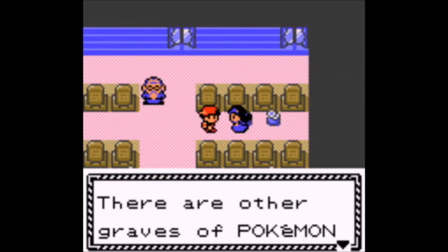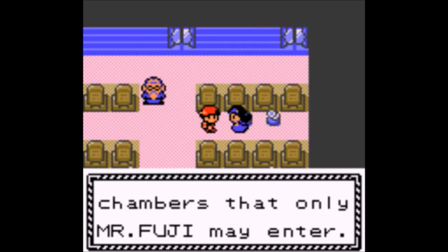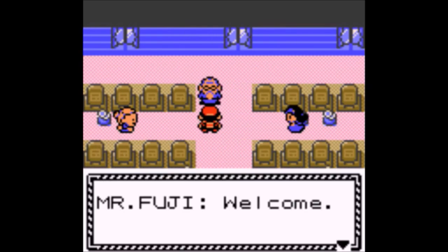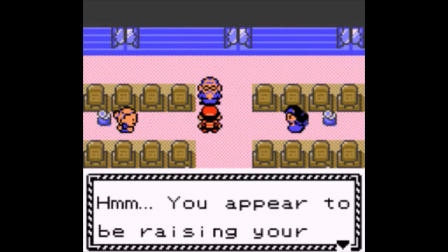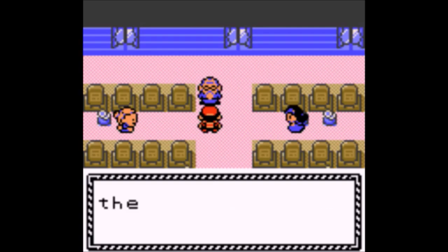The Pokemon Company should really do something with Luvdisc. They haven't even given it a mega evolution or anything. What are you going to do, make the heart bigger? Make another heart growing out of the heart?